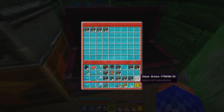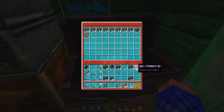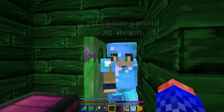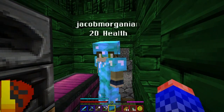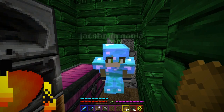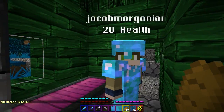Is that a bunny? I used an Unbreaking III book on the pickaxe. I'm going to call it Isaac's Hopes and Dreams. It costs more to repair if you name it. Yeah but when you lose it... Do you have any ender pearls? I already named it. I have some back home. I need to hole up here for the night.